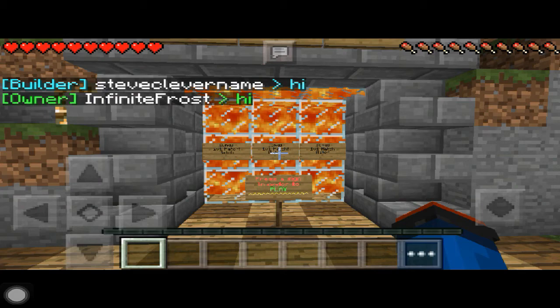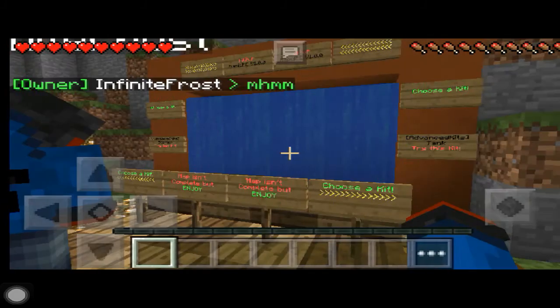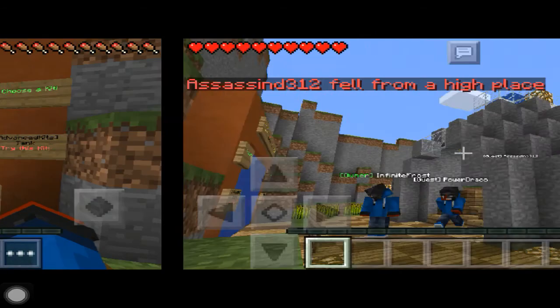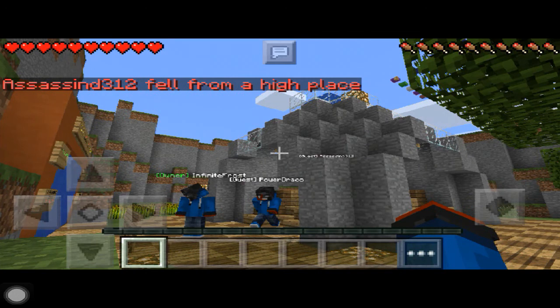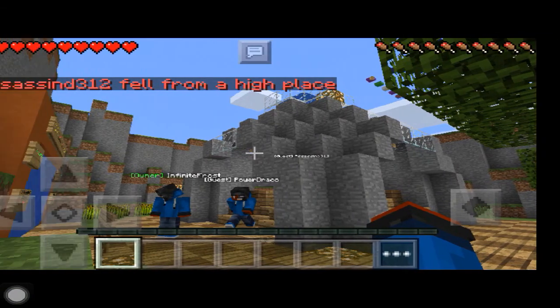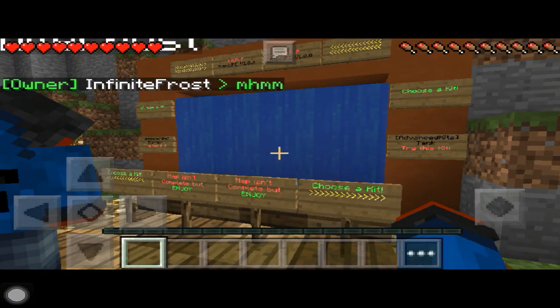You can level up and you can even earn money, but that's coming later on. These are all just amazing features. This here is the arena — if you go into the arena it'll teleport you there as usual. You can see Infinity Frost doing some work here and there, but I don't blame him, he has a lot of stuff to do.